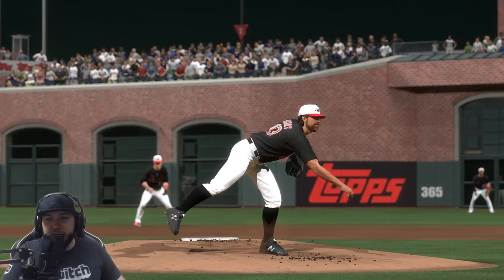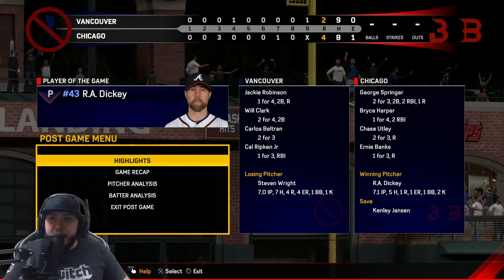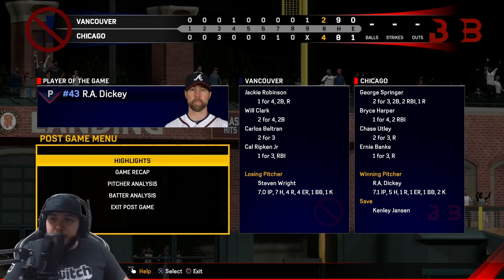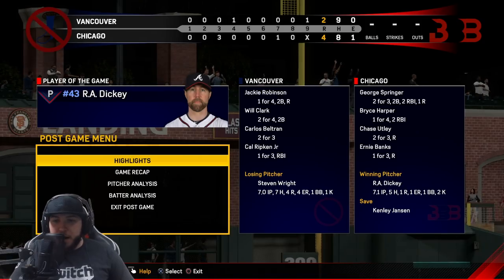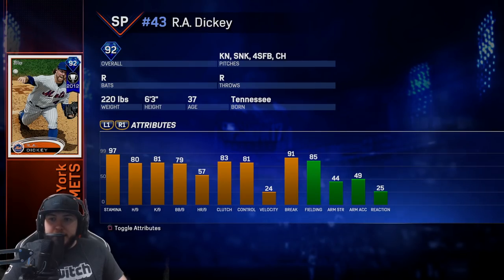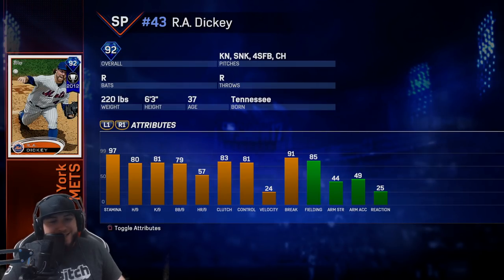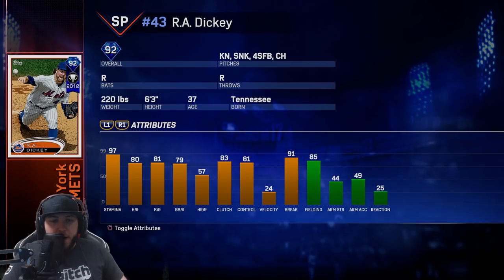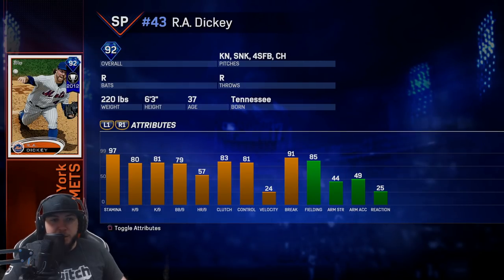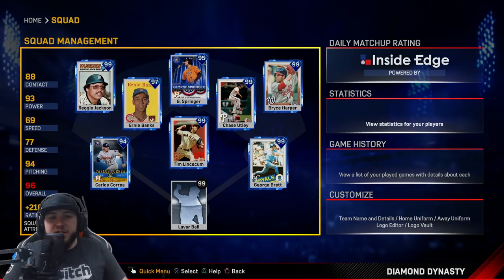I wanted to get the save with Herrera for the Adam Wainwright program but I'd rather take the dub. R.A. Dickey pitched pretty nice — pitched seven and a third. Really wanted him to go eight, maybe nine, but it's whatever. We had eight hits to his nine. Harper one for four, two RBIs. Otley two for three. Ernie Banks one for three. George Springer had two RBIs and a run. Will Clark got on base a couple times. Stephen Wright went seven innings, allowed four runs, no home runs. We pull out the W. I pulled R.A. Dickey in a couple packs — his stats aren't too bad. Obviously the 24 velocity — he throws knuckleballs — he has knuckleball, sinker, fastball, and changeup. His knuckleball moves a lot. He has 81 hits per nine, 81 Ks per nine, so that's good. The PCI size would be pretty small. I'm probably going to keep him on the team for the rest of the year. If you guys enjoyed, make sure you leave a like and subscribe. This is Healy, and I'm out — peace.